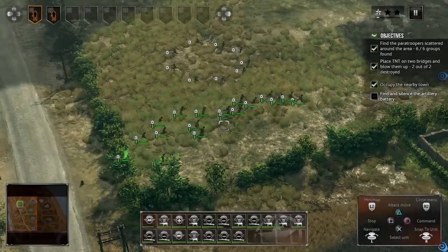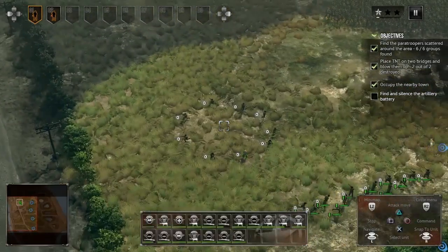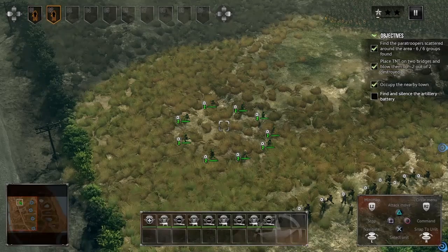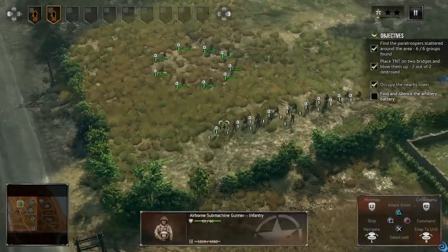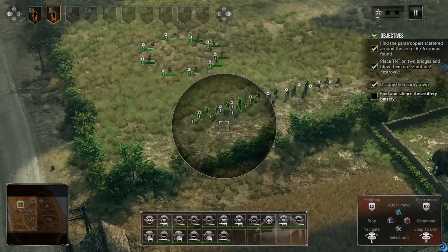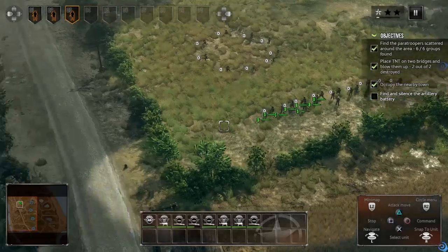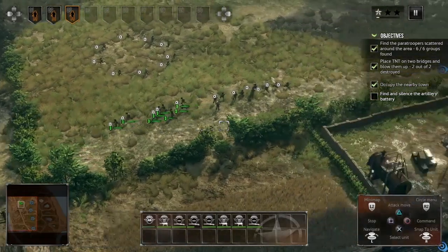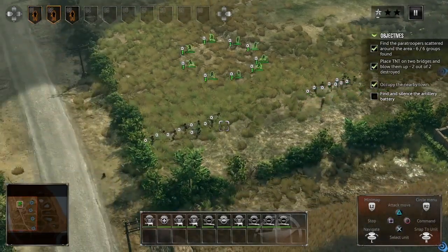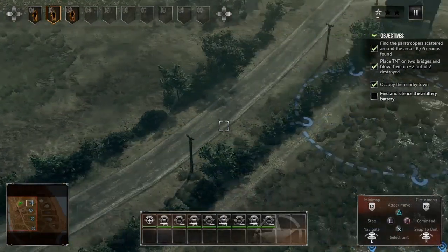Let's put you out here for a moment — I want different fire teams. You'll be Fire Team One, you'll be Fire Team Two, Fire Team Three. There we go, that makes sense. Somewhat equal numbers to each, that should be fine. We're gonna have these guys flank over here — let's find this artillery.